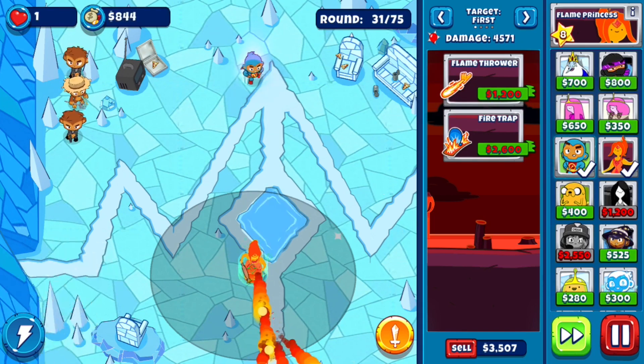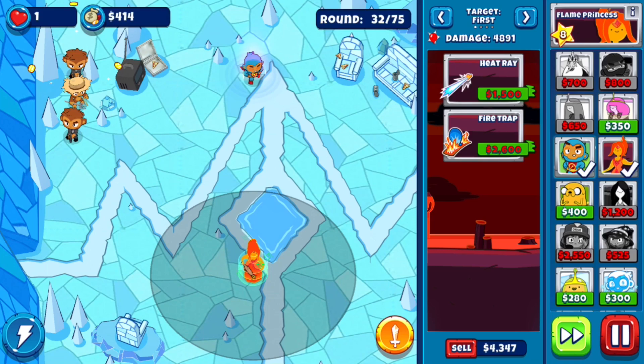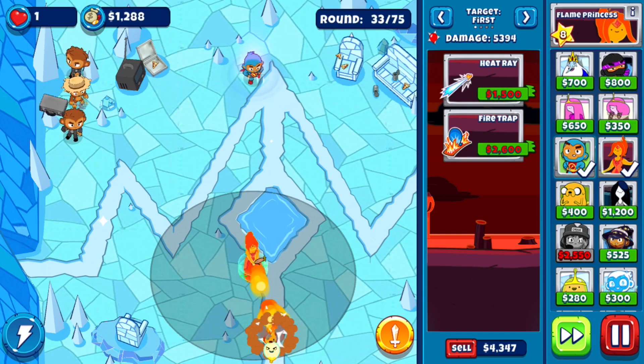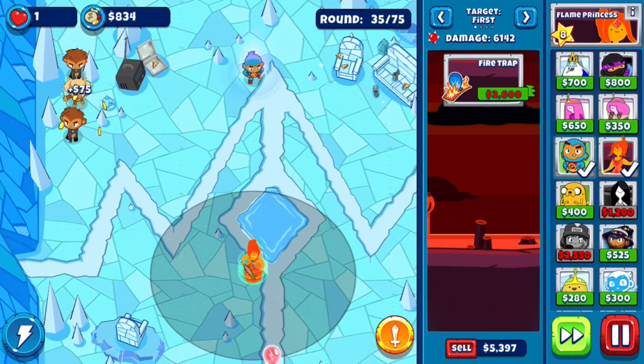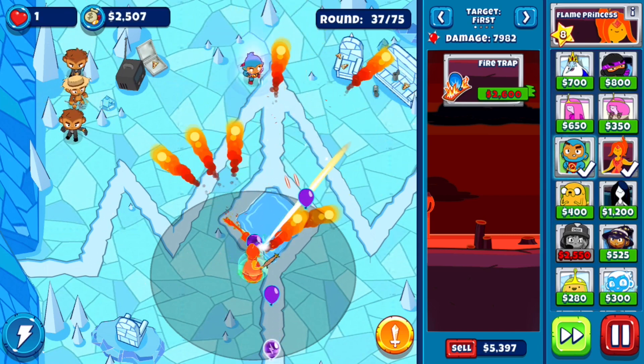One important thing: Thought Cannon Wand only works for your character's main attack. So for Flame Princess, only her fireballs would count — Heat Ray might, but Fire Trap definitely would not. Same thing with Super Monkey's Disarming Charisma probably wouldn't count, but his blasts or air darts, whatever upgrades you have for him, those will count. It's just an important thing to keep in mind just in case you're wondering why you didn't get a wish orb.